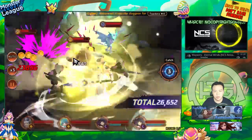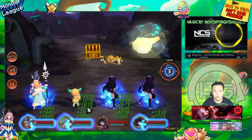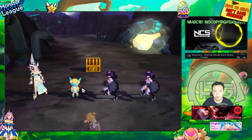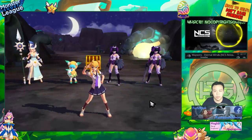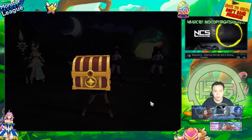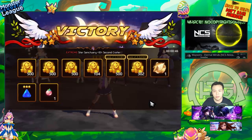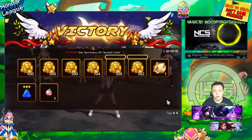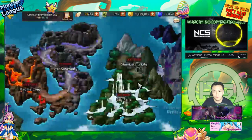I want to show the team I use for any stage before Star Sanctuary, a special team for Slumbering City, and my team for golems. That run was 46 seconds — not too bad.